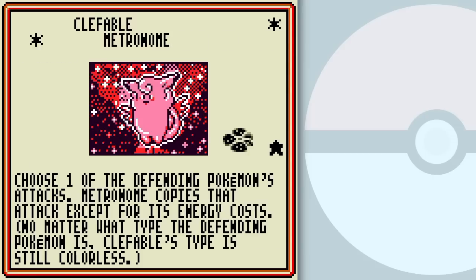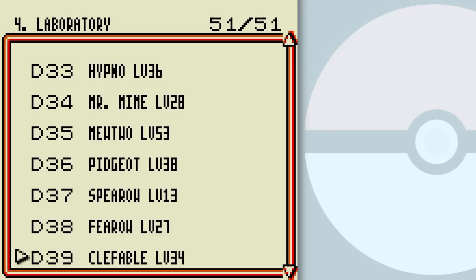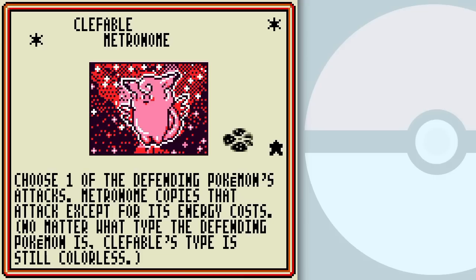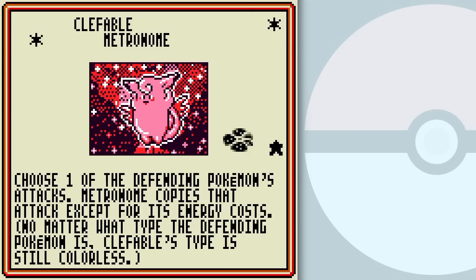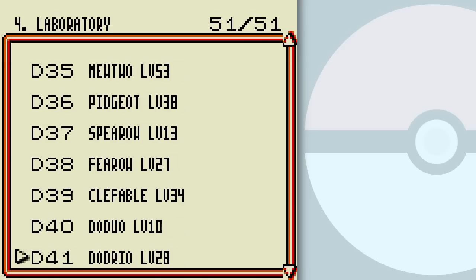Clefable! For some reason this one isn't really pulled out of packs all that often for me — even in my Game Boy version of the game, it just seems like it's not a card that's pulled out much. Same with Chansey. I showed you Minimize — Minimize is kind of iffy. You'd go for Metronome, because it's one energy for any attack the opponent's Pokemon has, minus the energy cost. So it's a pretty tricky Pokemon. But remember that your opponent's gotta already have something pretty powerful on the field for you to use Metronome to its most effect. With 70 HP it's likely to survive some attacks, except for common Pokemon like Hitmonchan.